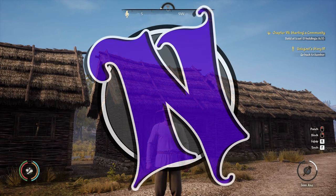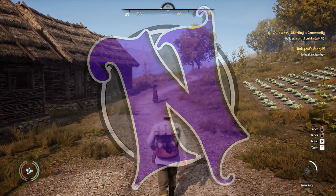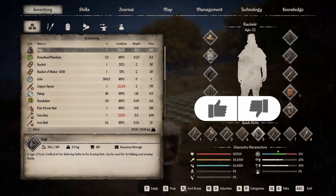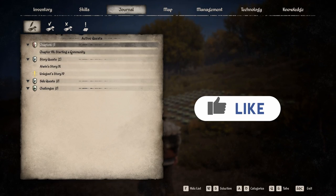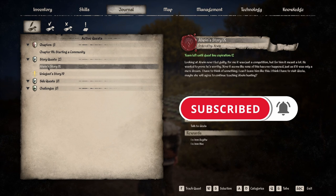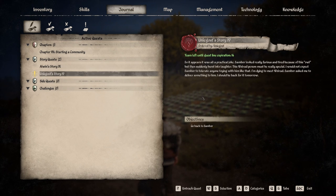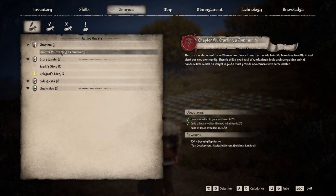Hey folks, Naz here. Another episode of Medieval Dynasty in our one-day hard mode challenge series. We've got a few different things to do today. Let's go into the journal — we've got the Unigoth story, we need to go back and talk to Sambor, and the Elwynn story where we need to talk to Gisela. We've got 12 years left on the Elwynn story and 14 years on the Unigoth story, so plenty of time. We also have to build one more building to advance our Dynasty chapters quest.